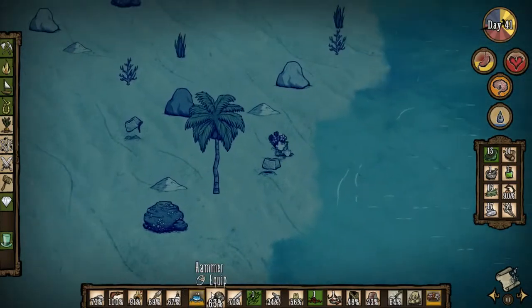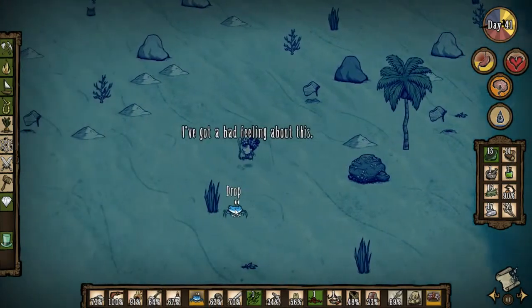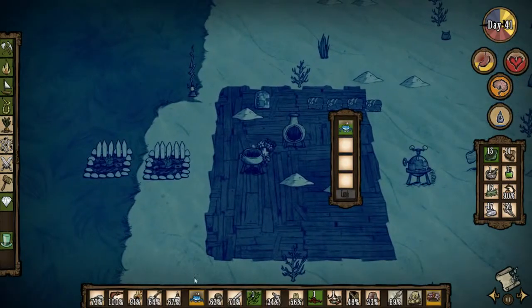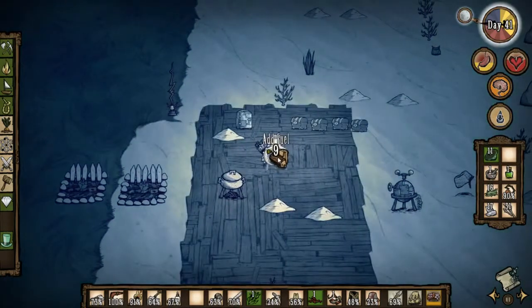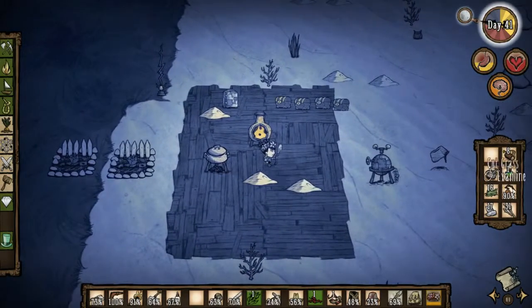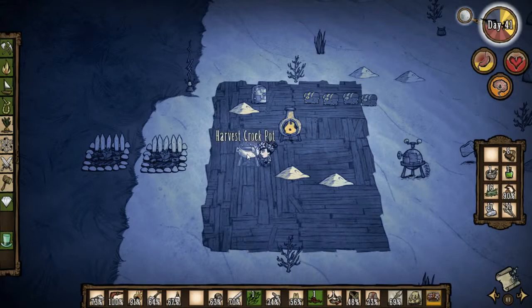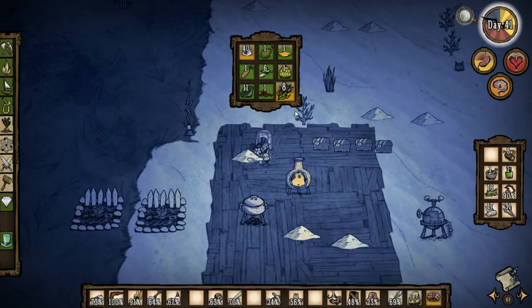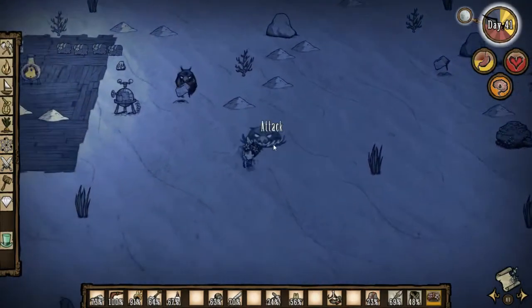I hear dogs. Not good. Not good at all. I definitely need to get back and cook up some food before the dogs come. Let's get our light on. We got a full moon, which is nice - it means we can actually see. It does mean we also need to get some food in us before we go. Come on - get this ratatouille. Munch on this ratatouille.